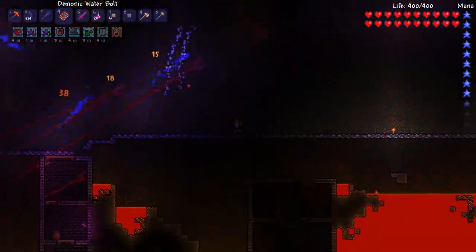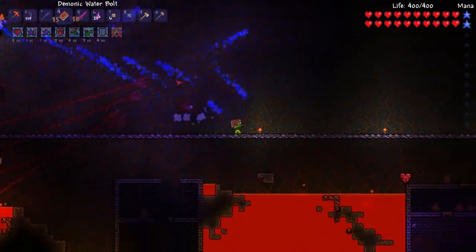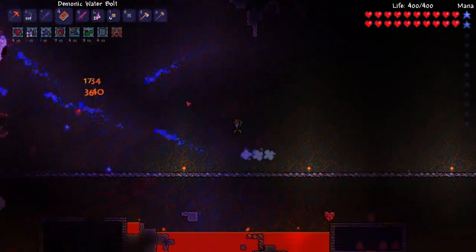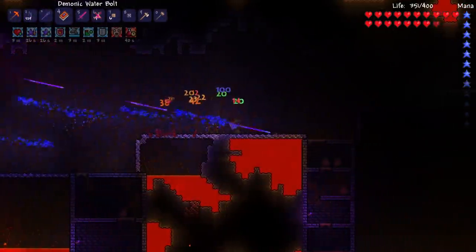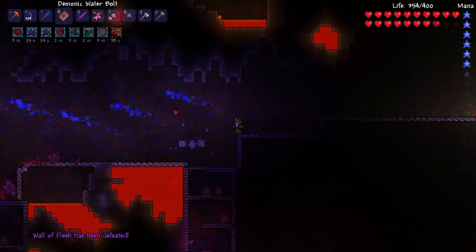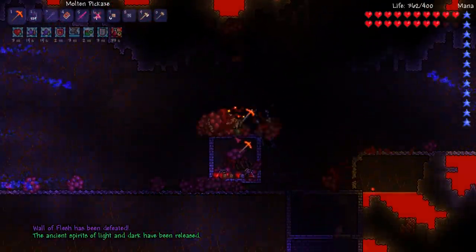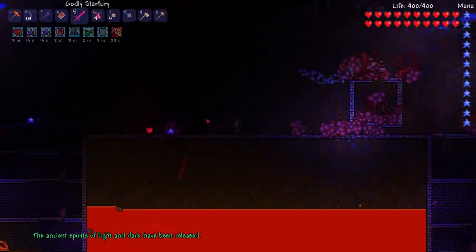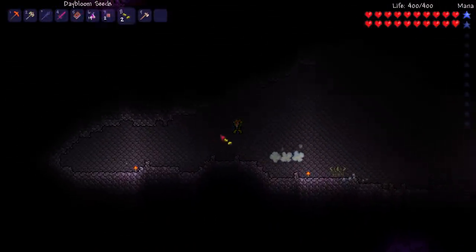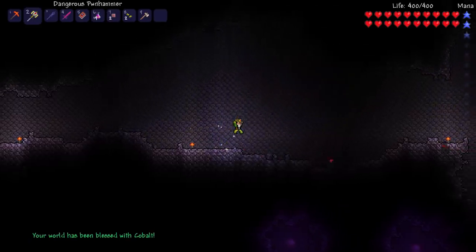I used my water bolt just as I usually would and it was amazing — this is like my favorite way to do the Wall of Flesh and I think it always will be. With that it was over pretty quickly and I defeated the Wall of Flesh. Inside my demonite box I got a ranger's emblem, which was perfect because I was going to be a ranger going into hard mode. I did what most Terraria players would do at this point and headed to the corruption to destroy some demon altars.